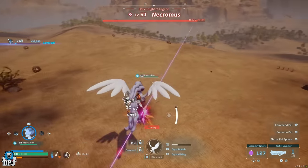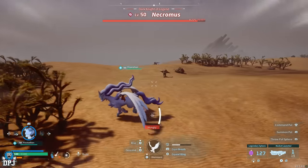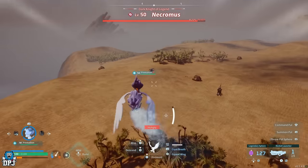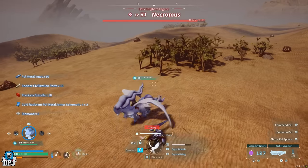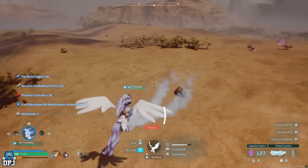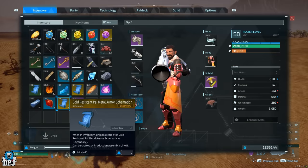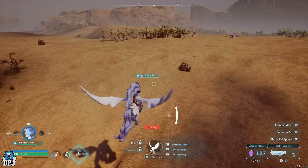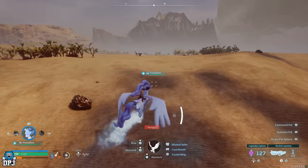To do this, you need a rocket launcher as well as any PAL capable of freezing enemies on the spot with the ice move called Blizzard Spike. This is as far as I'm aware the only move that freezes enemies into an ice cube, but there may be other ice PAL moves that do the same. Either way, you need an ice move that freezes enemies on the spot so they form an ice cube for about 5 seconds. Earlier PALs also have Blizzard Spike. The rocket launcher unlocks end game too, so keep that in mind.